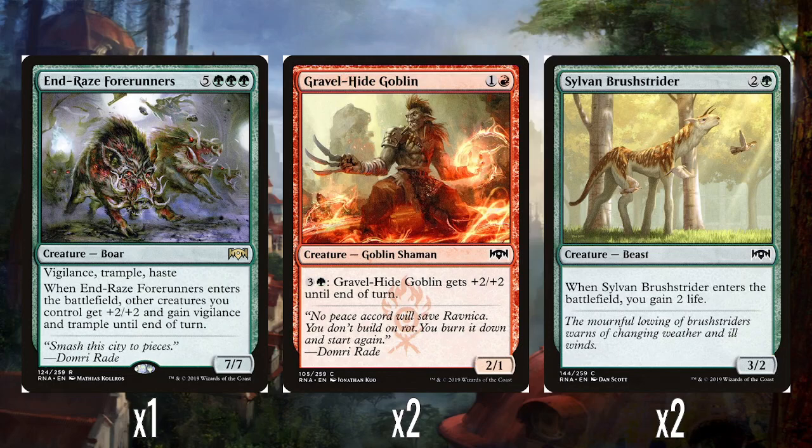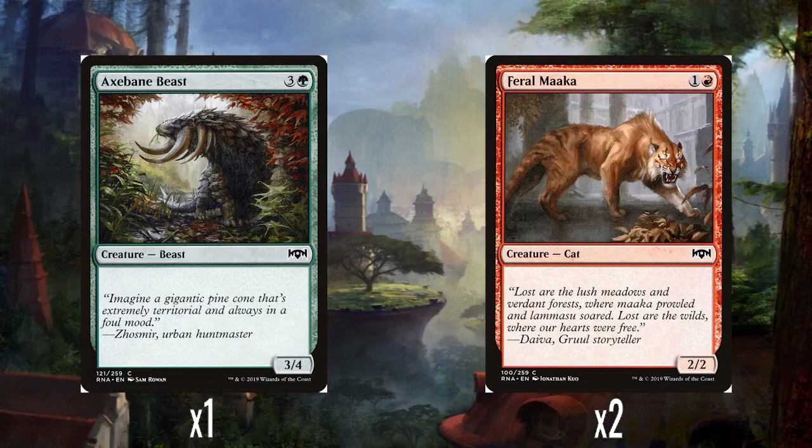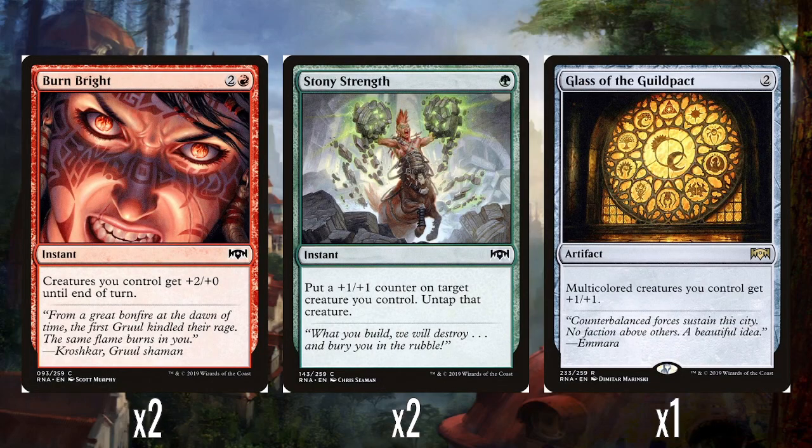2 Gravel-Hide Goblin — 1 and a red for a 2/1, and spend 3 and a green to give it +2/+2 until end of turn. Very straightforward. 2 Sylvan Brushstrider — 2 and a green for a 3/2 that gains 2 life when it enters the battlefield. A little bit of lifegain is okay. And then a couple of vanilla creatures: a single Axe-Bane Beast — 3 and a green for a 3/4 — and 2 Feral Maaka — 1 and a red for a 2/2. Both fine but boring, and easy first cuts if you're changing the deck.